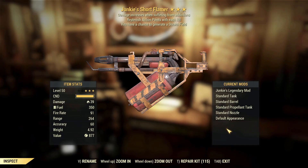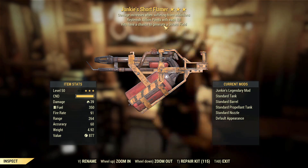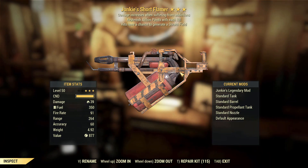Junkie's short flamer, replenish action points with each kill, stealth field. This one actually works. Replenish action points with each kill is actually quite good because AP regen, Junkie's is a decent effect, and stealth field — this can be used in stealth. So yeah, this one works.